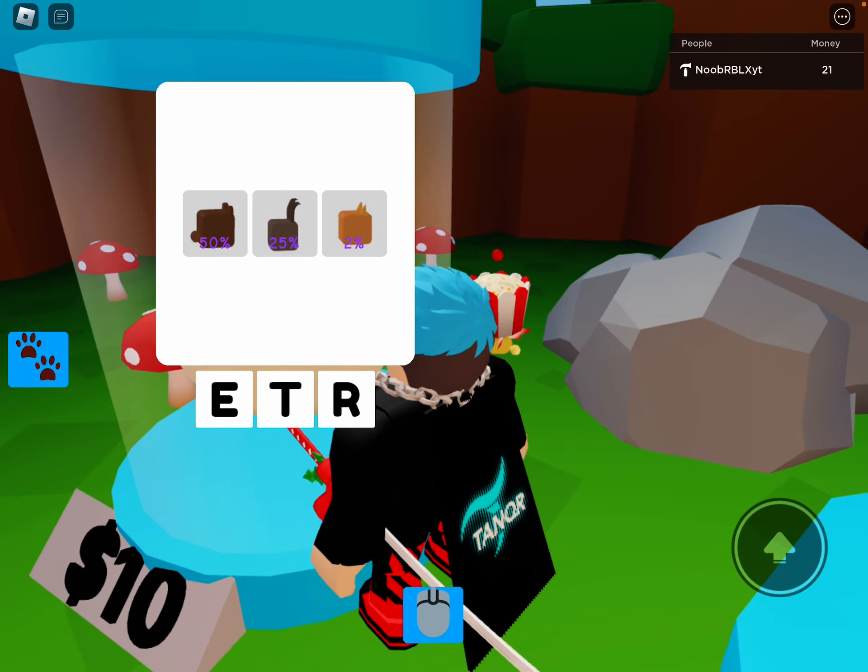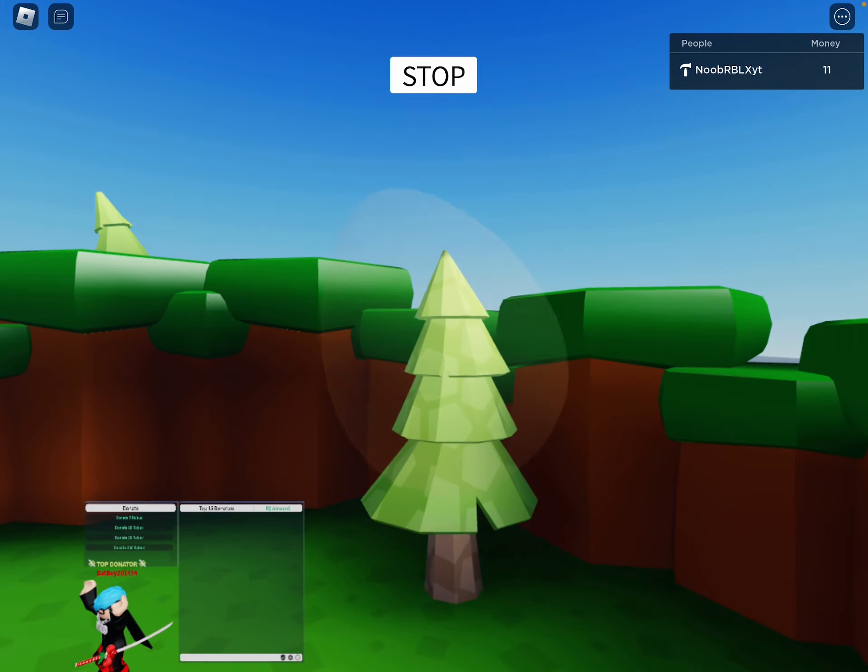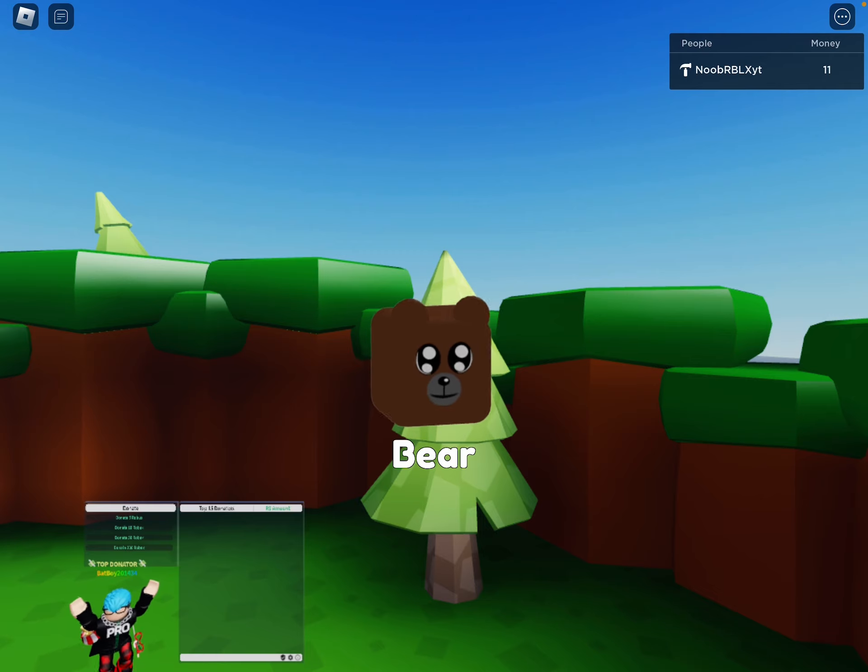The bunny is a 25% chance and the bear is the most common one. Let's see what I get from this bear — I got the most common one.